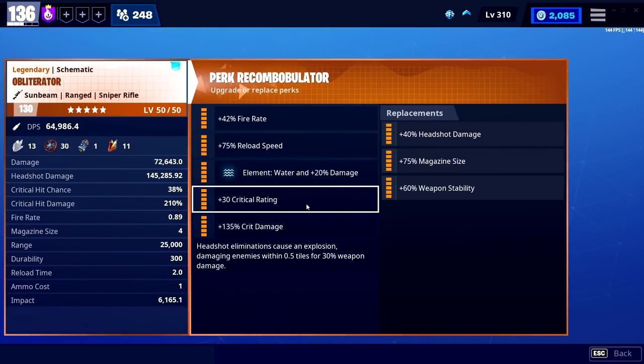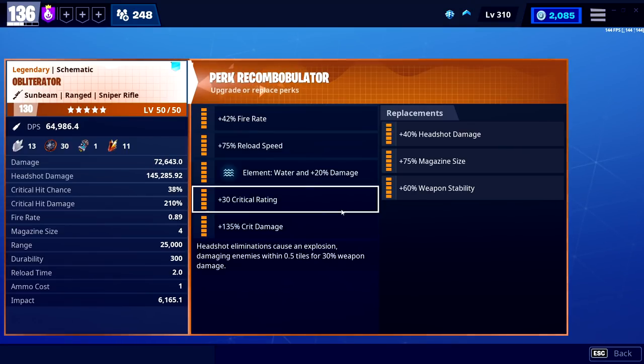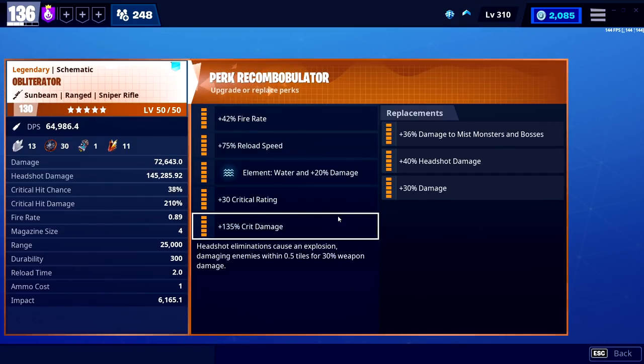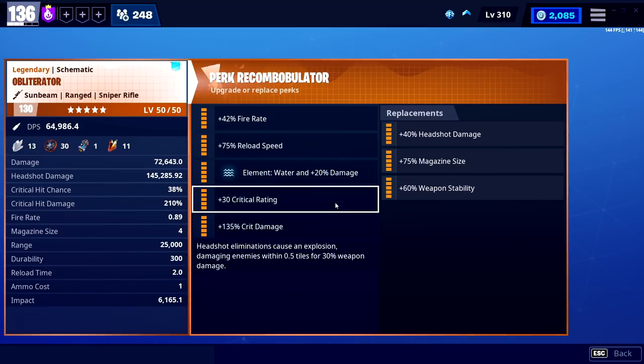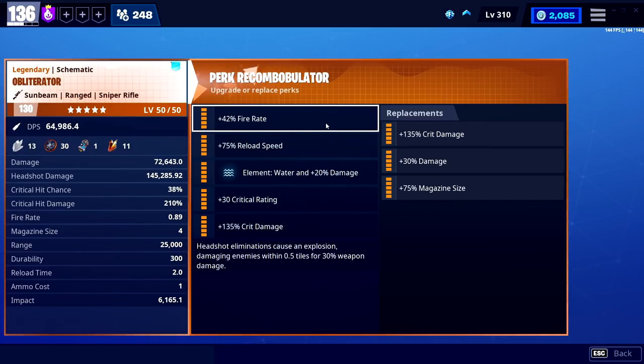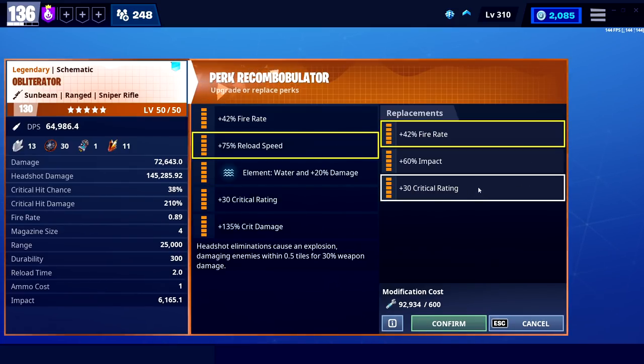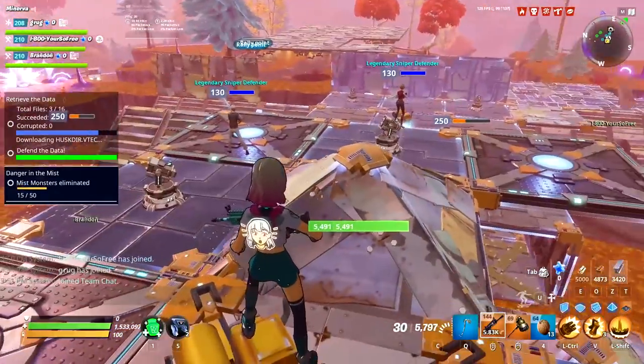Being able to have defenders hit everything — and with a decent weapon like the obliterator — makes it a very well-rounded pick. I recommend a crit build because defenders, to my knowledge, are not hitting headshots consistently if ever. If that changes, double headshot would be the most consistent damage. Critical damage and fire rate is a nice well-rounded build.